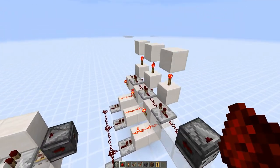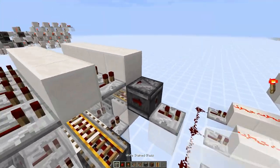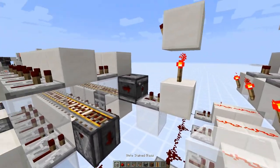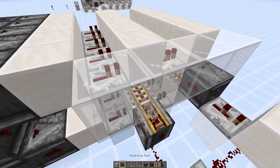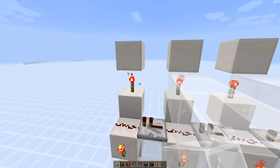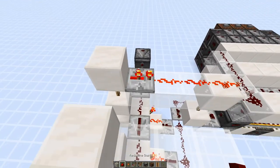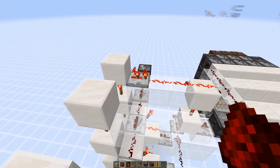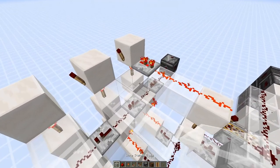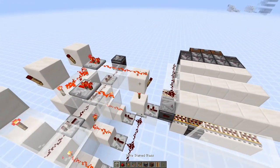Now let's make the fail system. Put a block there, with a repeater at the second delay so it can deactivate the torch right here, and the fail line will end up right here. Going straight across with glass so it's clear what's going on. The repeaters up here will have different delays as you go further along. You need a torch on the side, then throw in dust here and a repeater here — that one would go into the next torch, and so on.